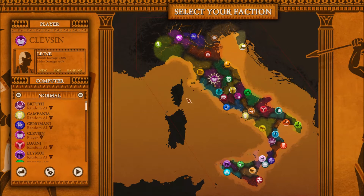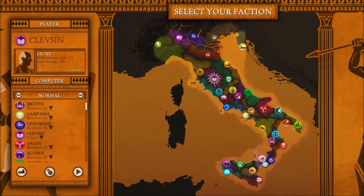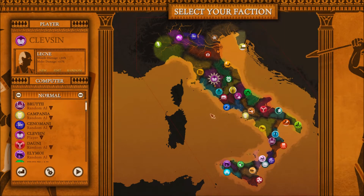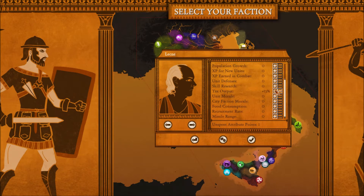Generally it is a good idea to think about your starting position. If you're in a very perilous starting position, like the Sabines who are surrounded by enemies all around, then you might want to go for a combat general so that you can fight your way out of your precarious first starting position. If you are more interested in the long term, it might be better to forgo combat bonuses and go for something like tax output — consider what 45% tax amounts to in the long run.